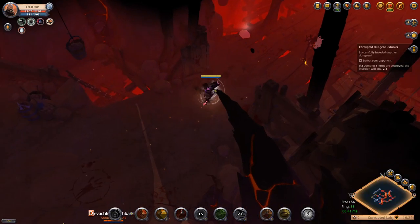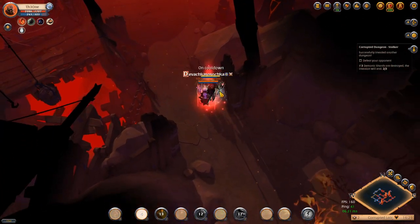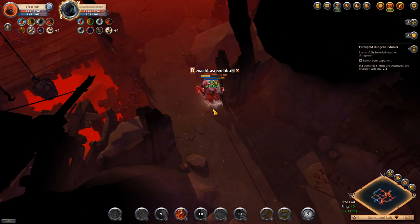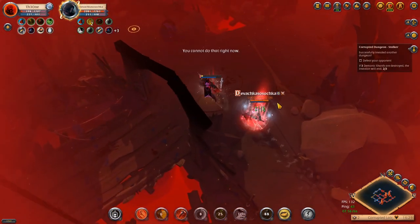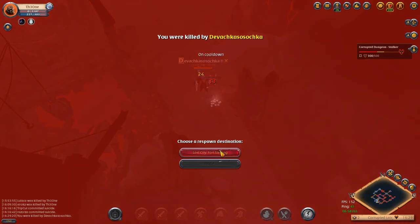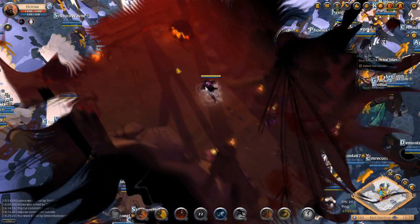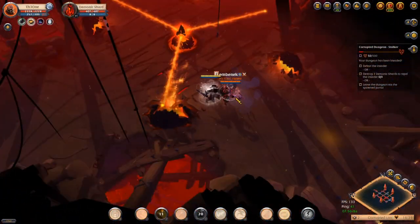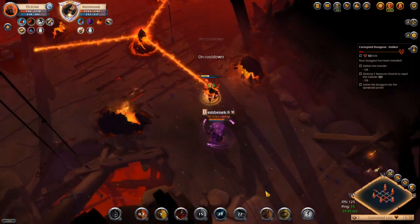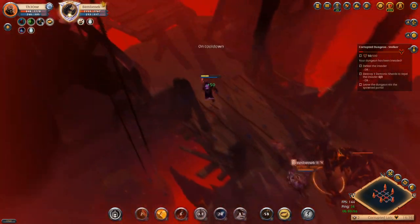Another weapon that is pretty hard to play against is the one-hand dagger itself — one-hand dagger counters one-hand dagger, as long as one player makes a mistake. My mistake was that he kited outside of me, I missed my W, and I just lost. Another weapon that is super hard to play against is crossbows, because of the distance and the knockback they do to you, and most of them run Mage Robe which can purge your chest piece, your hunter jacket. So you just die.